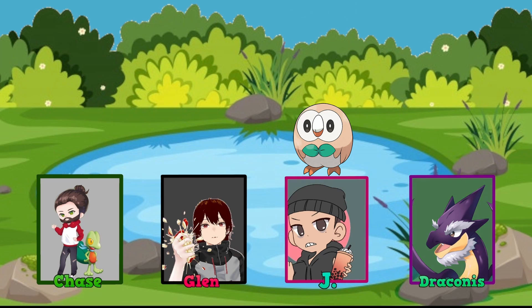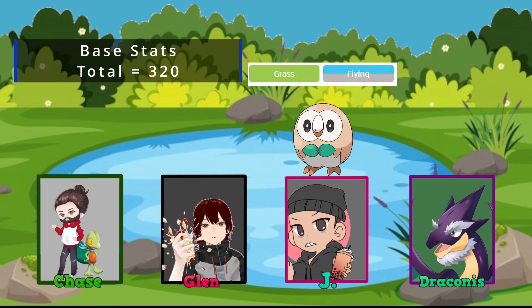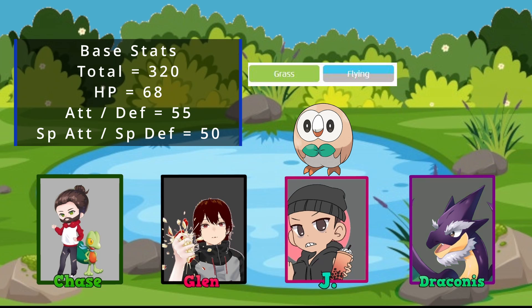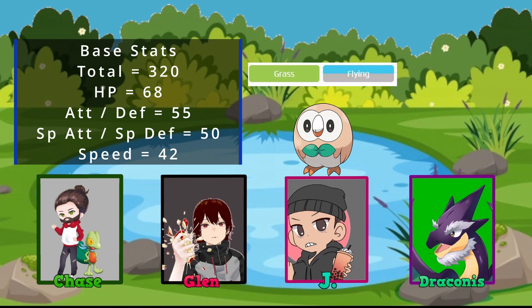Today we are doing Battle at the Pond — Rowlet. We held the vote on our Discord and Rowlet was the winner. Rowlet is a Grass/Flying type Pokemon, base form of Decidueye. Its base stats are 320, with the highest stat being its hit points at 68, and Attack and Defense at 55 each.